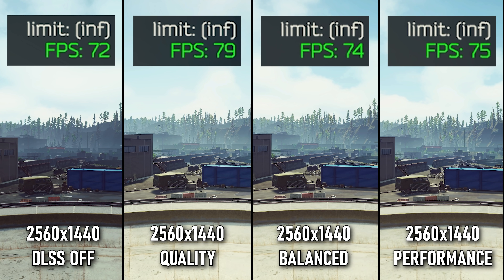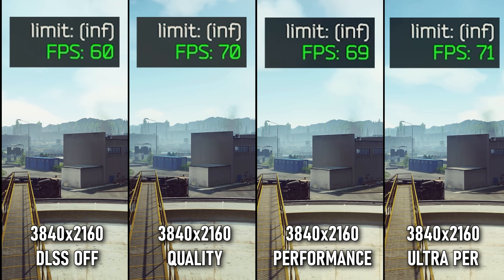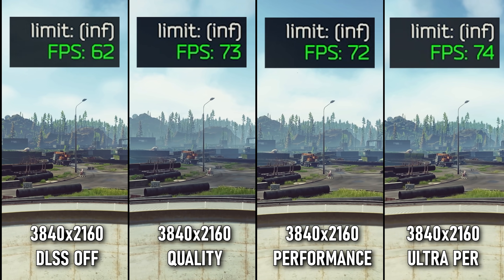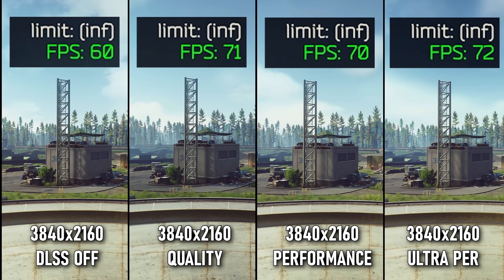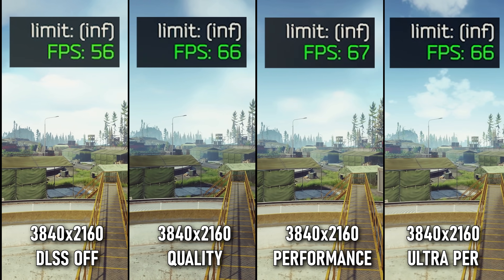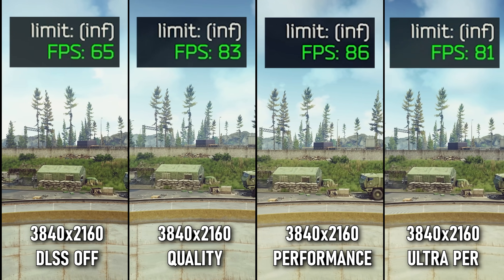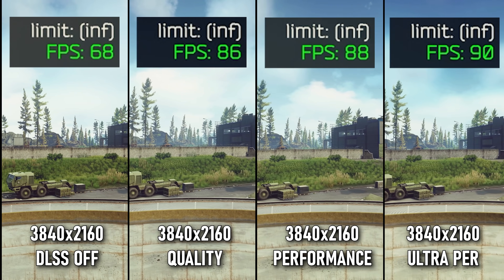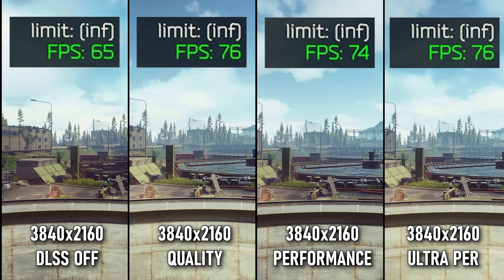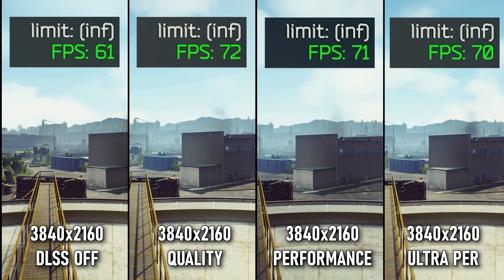4K is the only resolution where quality versus performance shows a solid and noticeable difference. Performance was a lot more stable in its frame times, which I measured even if you can't see it here. I think in 4K, performance is definitely the way to go. Ultra performance, on the other hand, sacrifices so much image quality that you get a lot of shimmering and problems in the distance, so I'd definitely recommend the Performance mode for 4K.